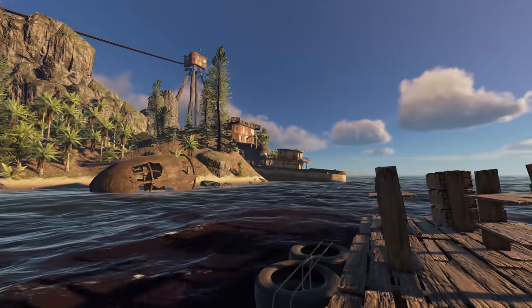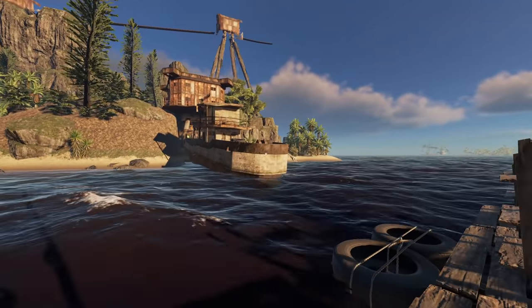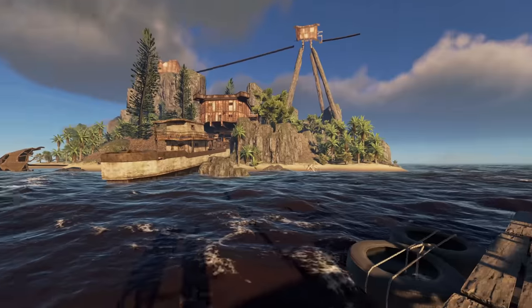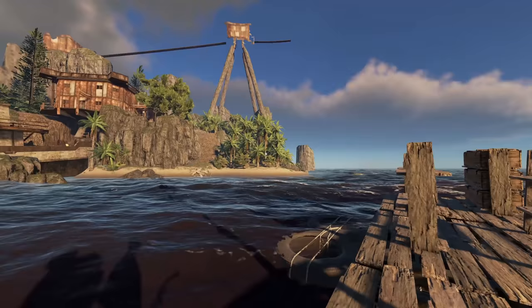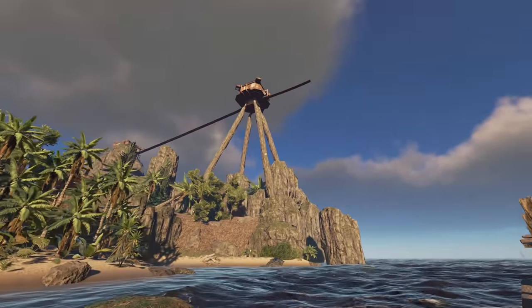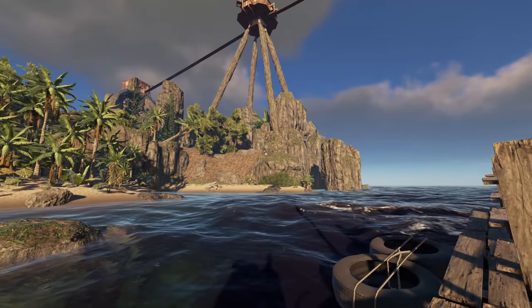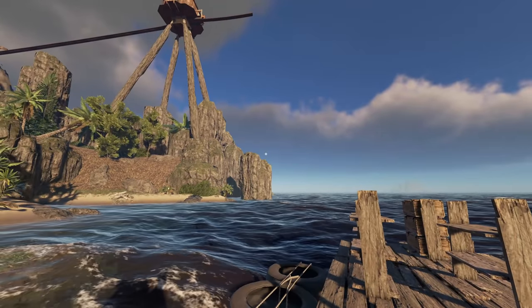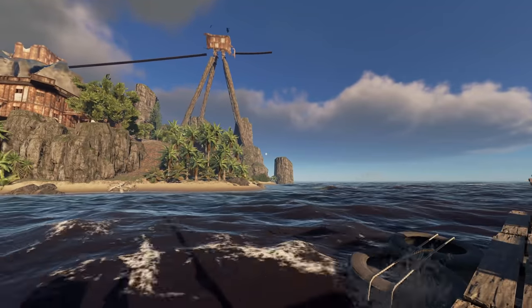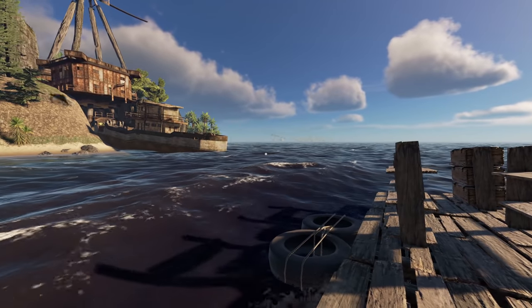They need to fix that flickering lighting — I thought they already did. Looks like a way in right there. Jeez, waves are rough, careful of the cliff! I almost forgot to introduce the island. This is Kawanzawi — by Zumbro. This looks like a really good spot right here.